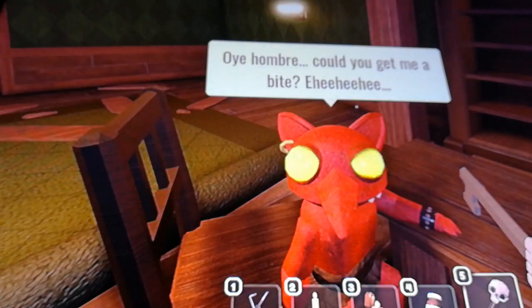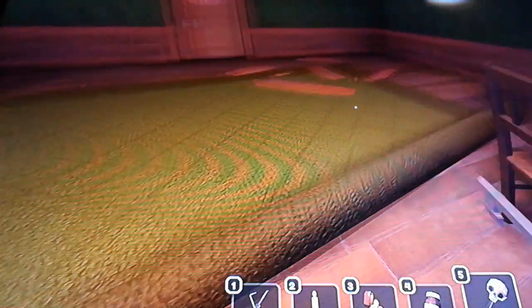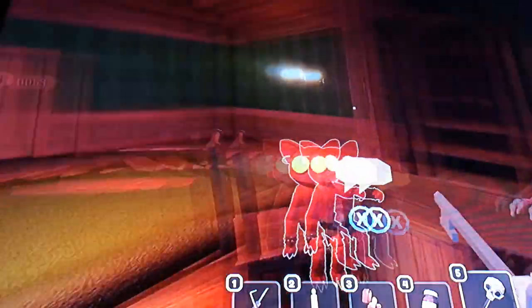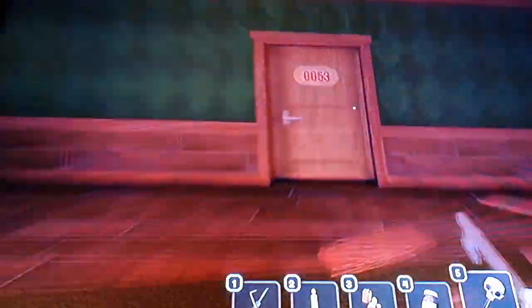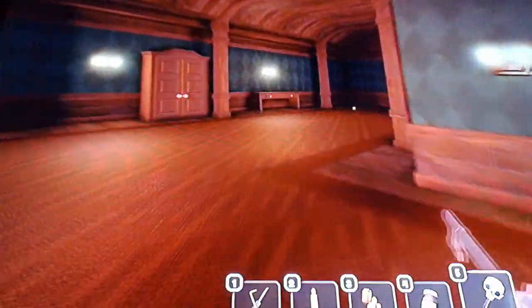El Goblino looks pretty cool - he's chill. These entities are very chill, so they won't kill you - peaceful entities. Anyways, we're going to continue on and I'm going to get you to the skeleton room, and that's probably going to be it for this episode.